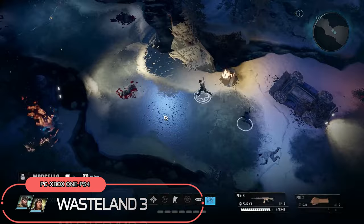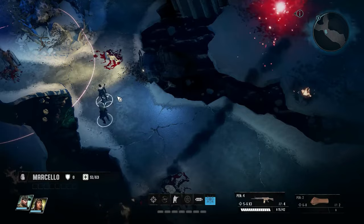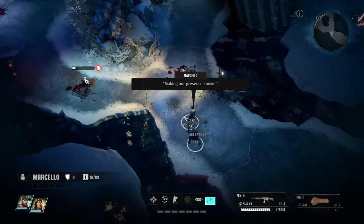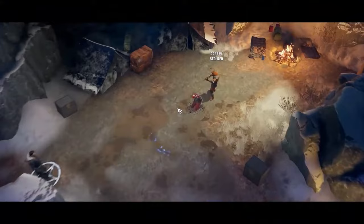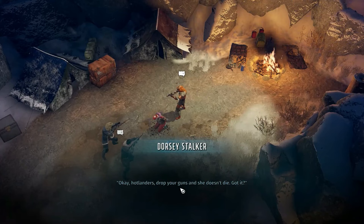Wasteland 3, developed by inXile Entertainment, is a tactical turn-based CRPG and the sequel to Wasteland 2. Set in a post-apocalyptic world, the game follows the Rangers as they face dire circumstances and are forced to aid the Patriarch of Colorado in exchange for assistance. Players engage in quests, explore the game world, and interact with characters to progress the central plot.